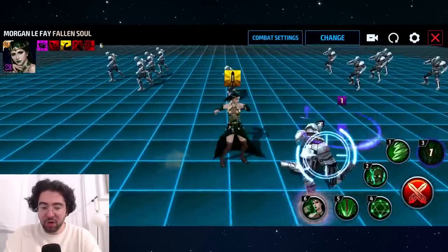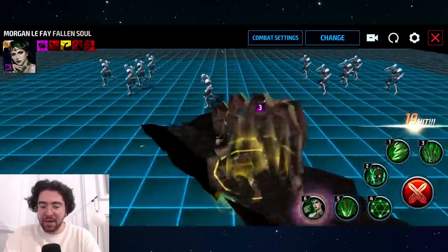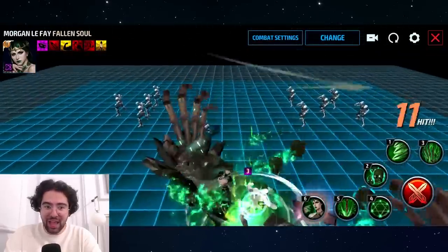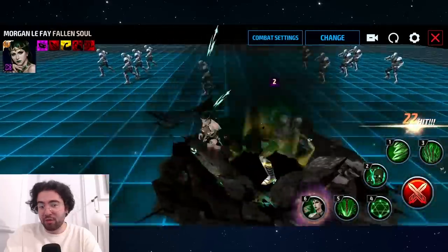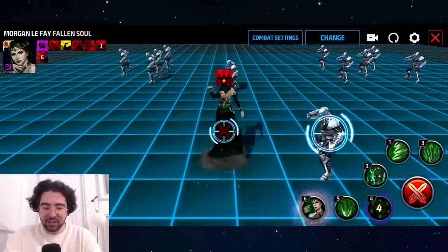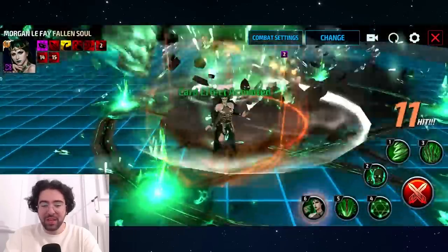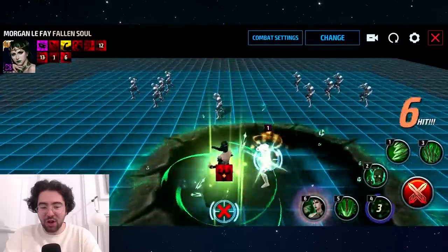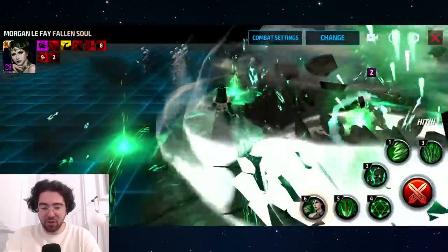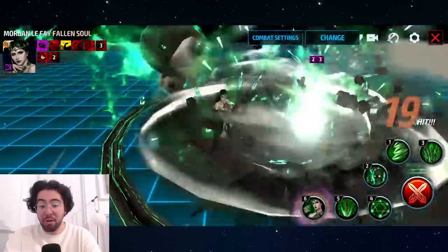Her third skill: she flies up, slams down, and then it's a combination of a massive skeletal hand grabbing you. Unfortunately there's no snare, and more skulls. Her fourth skill, she draws a pentagram on the ground which looks really cool, and then it rains down meteors on you. You can cancel it as soon as she gets up there — again, very nice ability to combo.